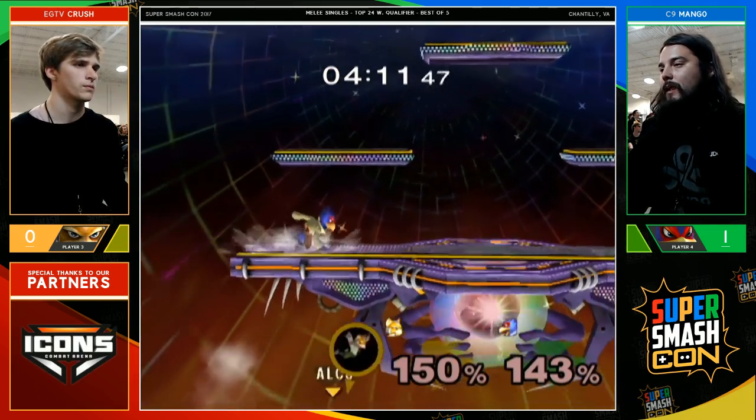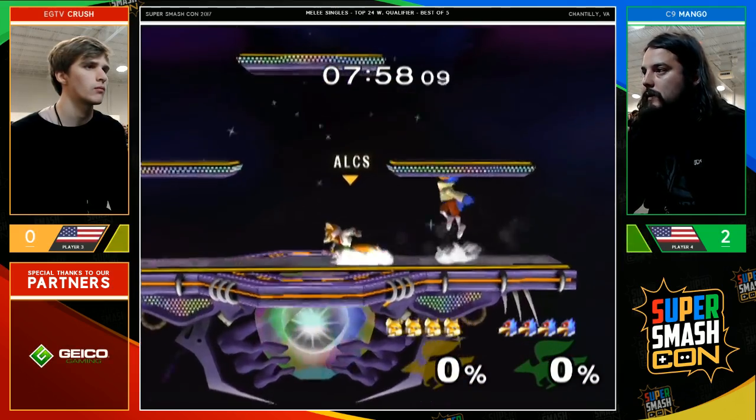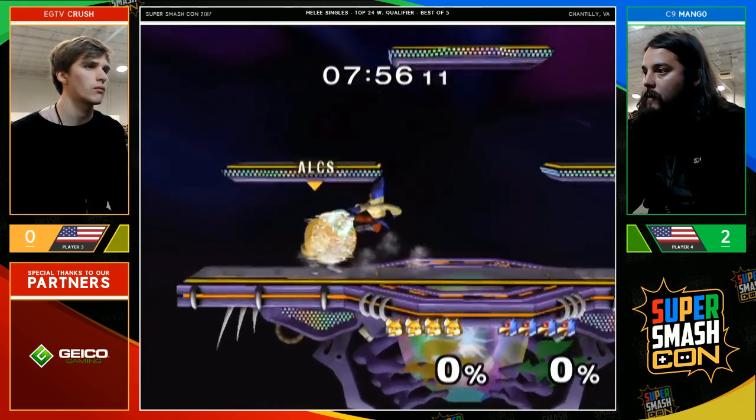He goes way deep — that was a crazy all-in. I thought he was going to read the roll out with an up smash, and instead runs up with the grab and goes for up throw. The up smash would have got the kill, but he wanted to do it reactionary, and DIing offstage like that makes it tough on Crush. He has to get a perfect dash and jump without falling off the stage — he did it to the snare, but it was so shallow. Unfortunately loses the stock because of it. We're going to game three.